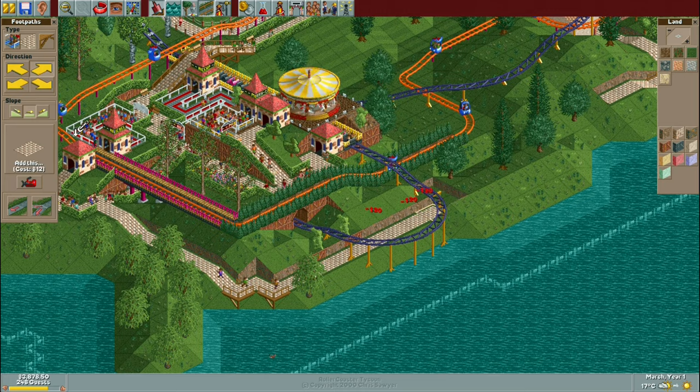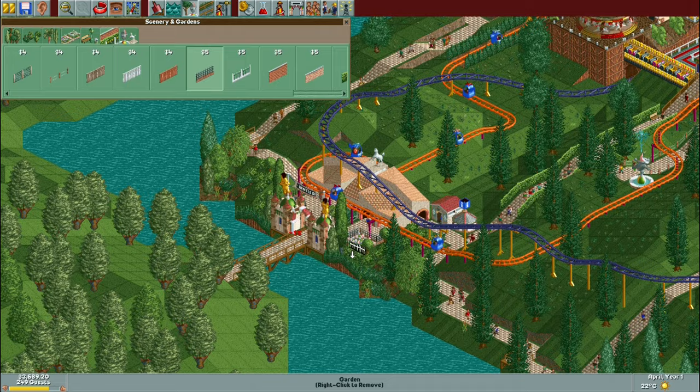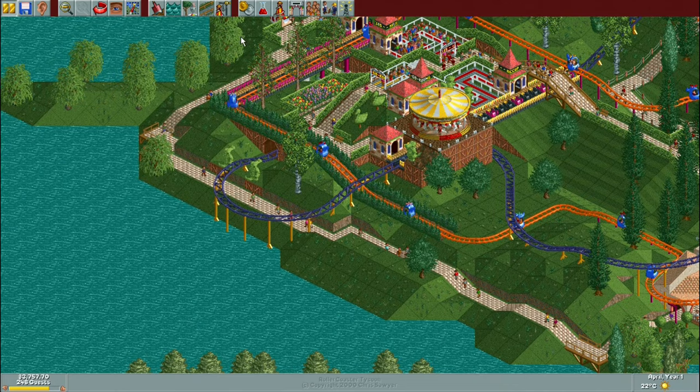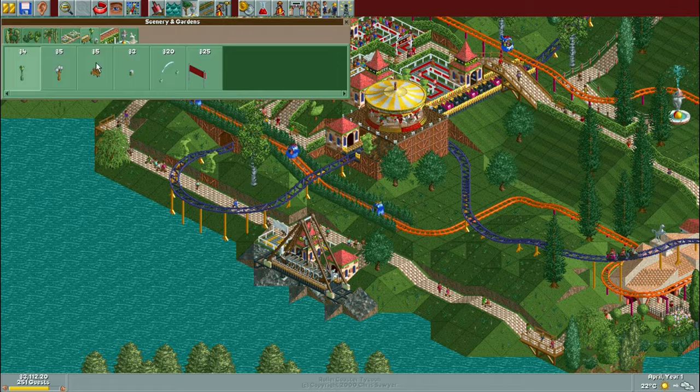We can use a few tactics including charging the maximum possible ticket price for gentle rides, as well as making use of some of the lower intensity coaster layouts — maybe even deliberately having some stat penalties to give us those lower intensity ratings. That's going to be the general strategy for this scenario. Luckily the ride selection tends to play along well with the lower intensity preferences of the guests.